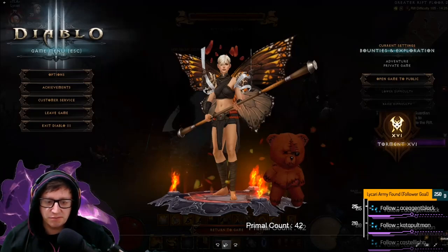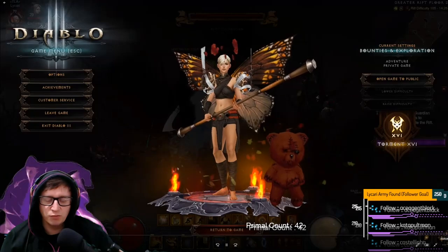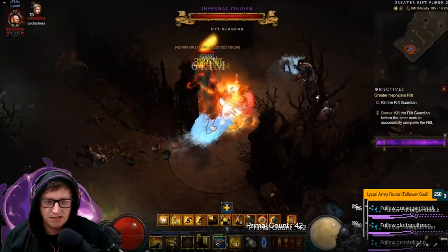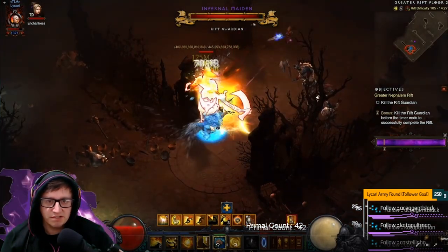So in this video, I just clipped it. You can see that I've got the Rift Guardian against the wall and I've activated my allies, my water allies, and they're doing absolutely no damage. So look at the Rift Guardian's bar.